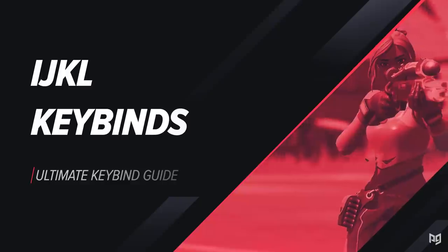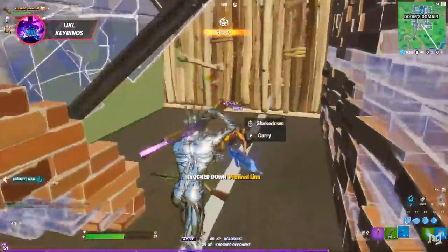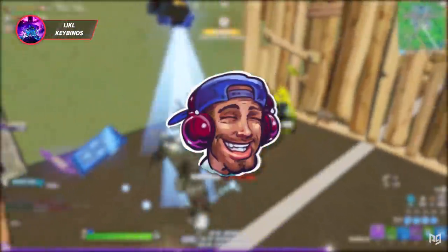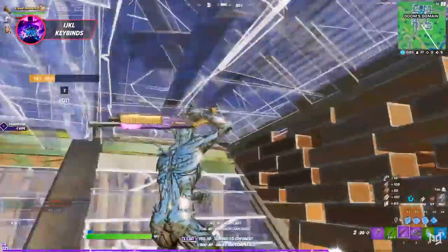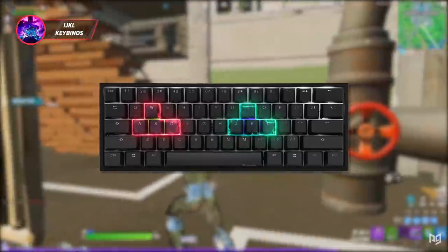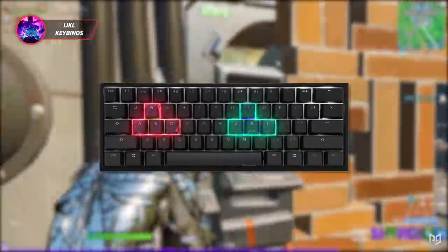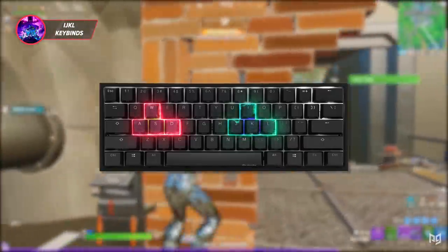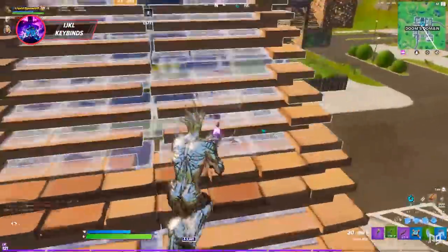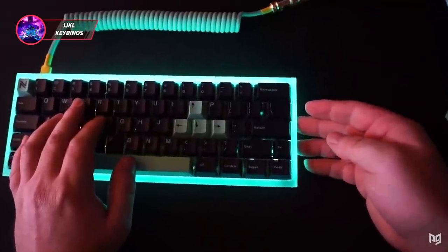The next set of keybinds is a very unique one, popularized by a YouTuber named Booty Clap KC. This set of keybinds basically involves switching the entire side of your keyboard — your fingers are going to be on your I, J, K, L keys instead of W, A, S, D. It sounds kind of crazy, but bear with me. This is an incredible set of keybinds for three main reasons: first, you can shift your keyboard left, giving more room for your mouse to move around.